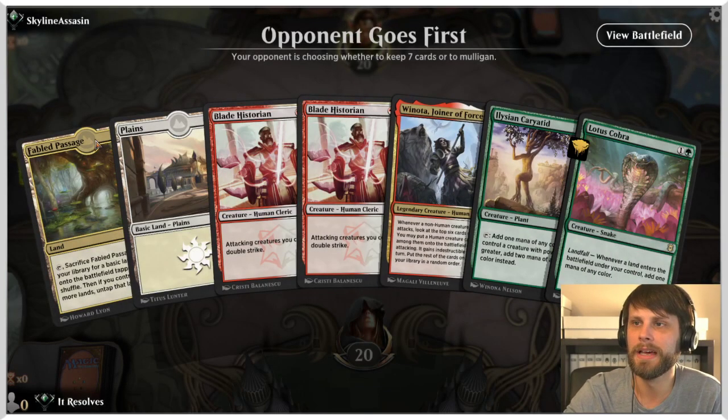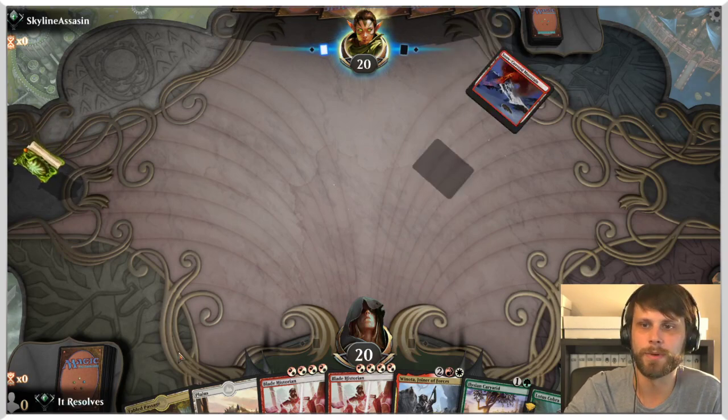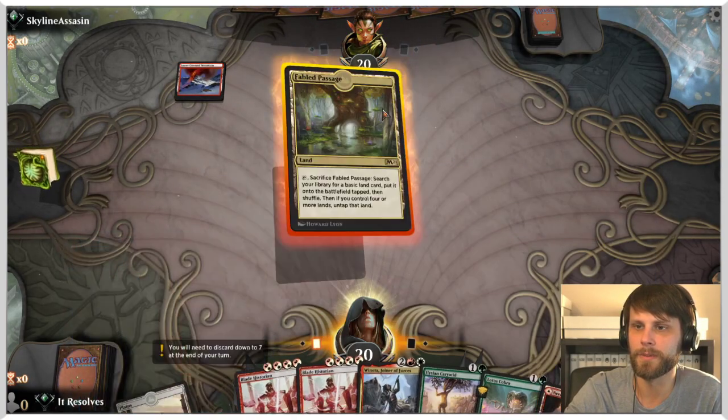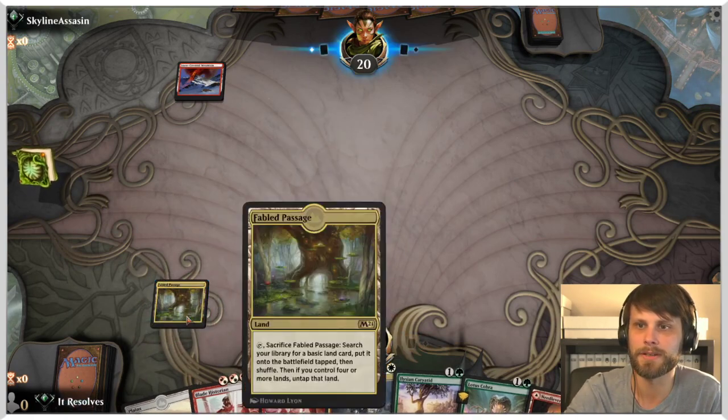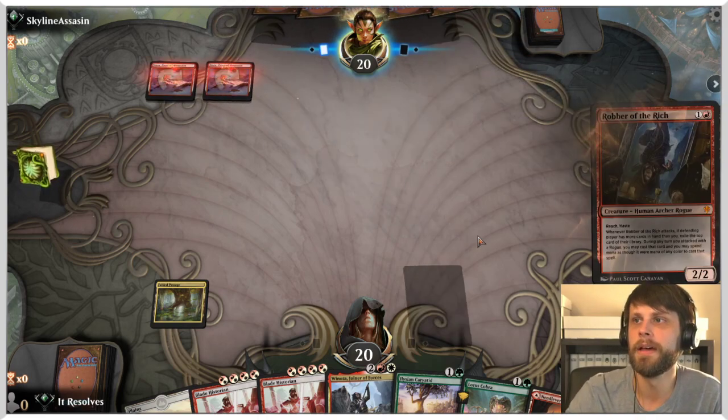It's a bit of an odd hand but I'll keep it. We do have a turn-two Lotus Cobra or Karyatid, and we'll see what works. It'd be great to get another Fabled Passage, but we didn't, so we're going for the guaranteed turn-two play to hit the forest, which we'll need.